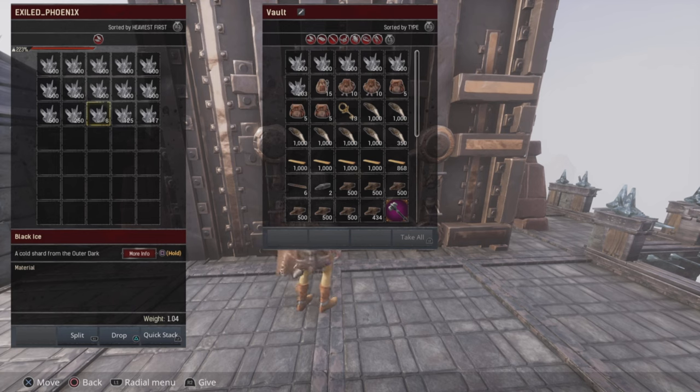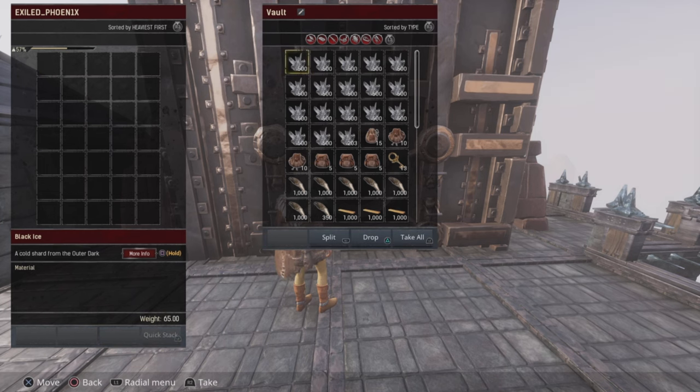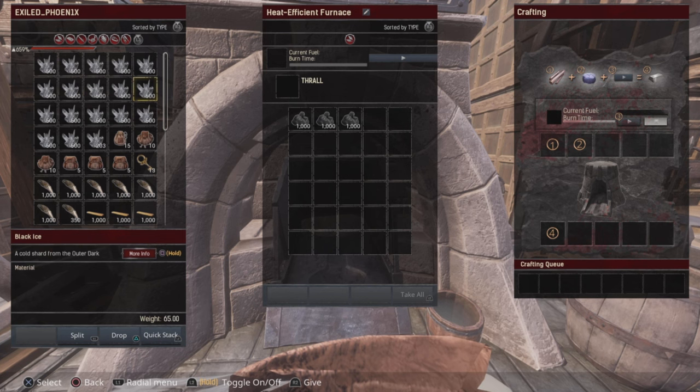It is actually quite easy to split something down to just one — if I grab a stack of black ice and just repeatedly hit R1, it'll split until I have just one. Funcom did say they're going to re-add precision stacking, so you won't have to go through that process anyway. Now that L2 covers the take-all and give-all function, you might wonder what you do to turn on your furnace. Well, now it's hold L2. Let me know in the comments how many times you've emptied your furnace trying to turn it on.